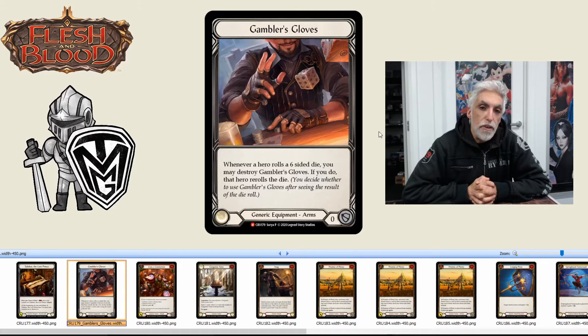Gambler's Gloves: whenever a hero — yourself or any other hero — rolls a six-sided dice, you may destroy Gambler's Gloves; if you do, that hero re-rolls the dice. It's a majestic card. It's zero defense, and if you're playing it to disrupt other players you're really using it against Brute. For Brute I think this is a fantastic card — they lose the gauntlets for it, but a re-roll could be very effective, especially when you need that extra action. Very nice card.